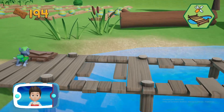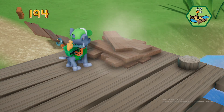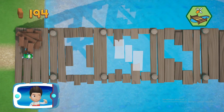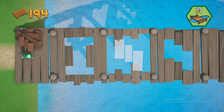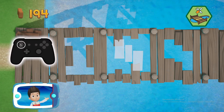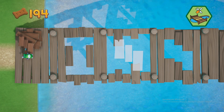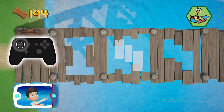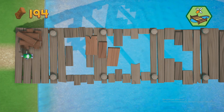Pick the pup ability. Help Rocky move the pieces into the right spot. Use the left stick to move the piece. Perfect!